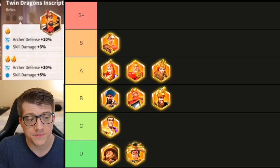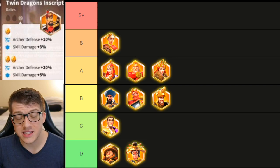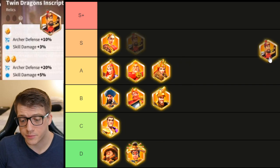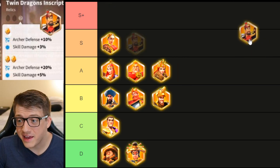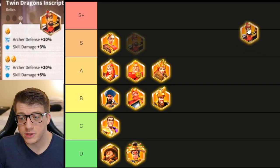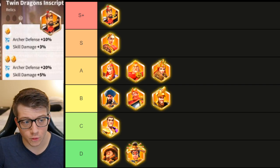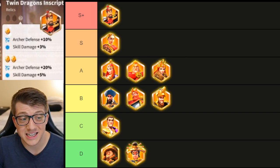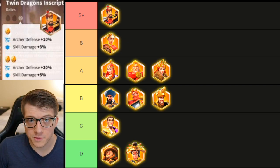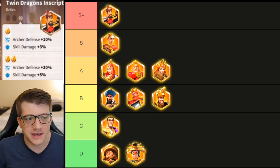YSG got a nice treatment — his archer defense doubled to 20 and skill damage almost doubled to 5%. These are exactly the two stats YSG needs. A lot of people run YSG with commanders like Bloodika Prime, which is relatively fragile, so adding tankiness is really good. And 20 defense is not nothing. This is one of the best relics straight up. YSG is a great commander and it further proves that early investment in YSG still pays off in the late game.